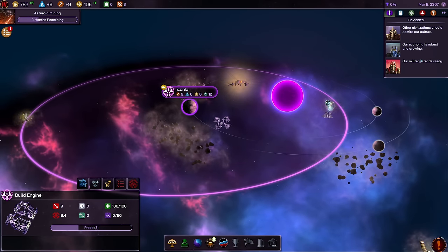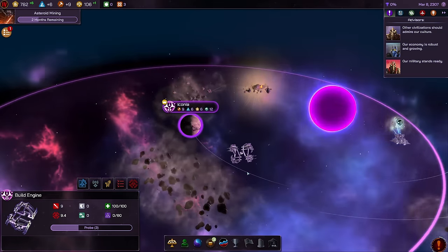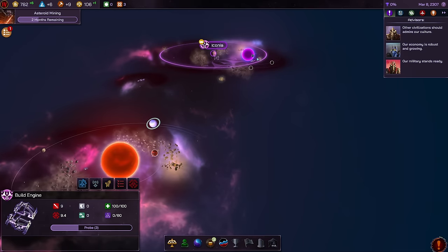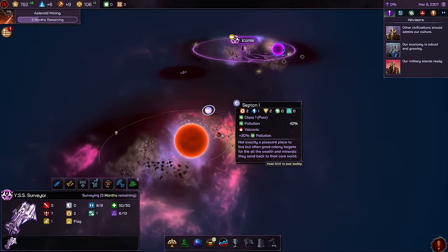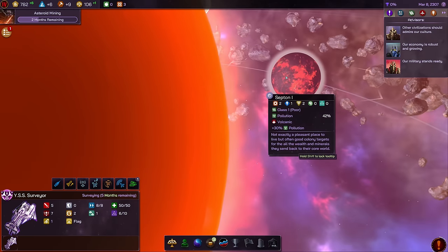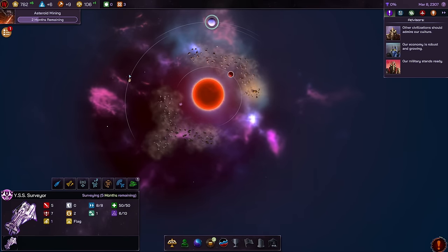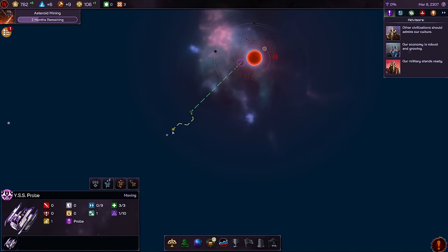Our civilization advisors say the economy is robust and growing, and that military stands ready — though I'm not sure I have much of a military. My surveyor can fight a bit, but that's about it. There's a class one poor volcanic planet very nearby — very unlikely we'll settle on that. We've found all the planets in this system based on the orbit lines, so we should probably look for something else.